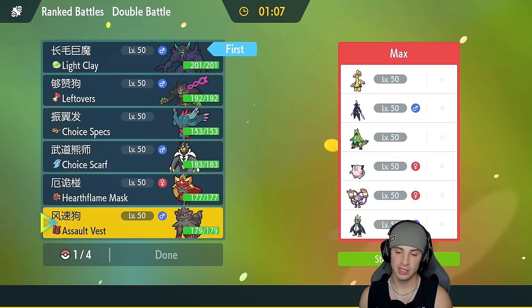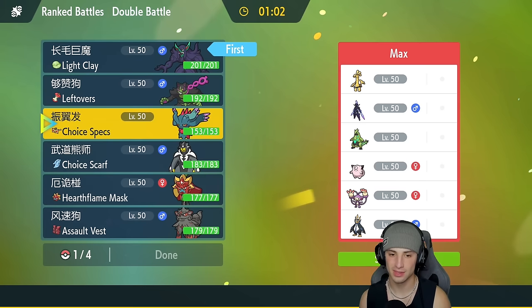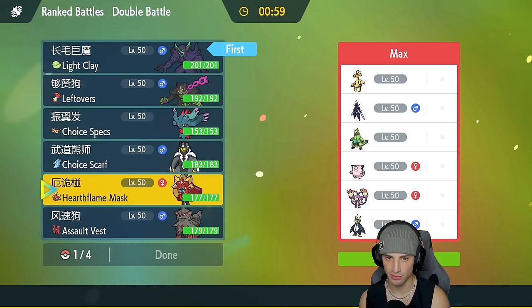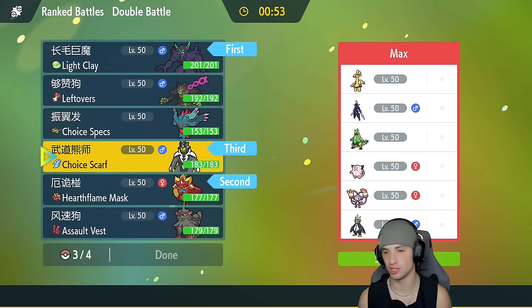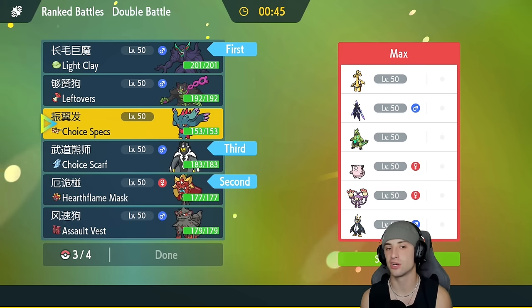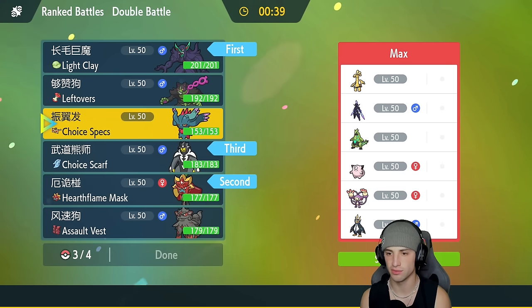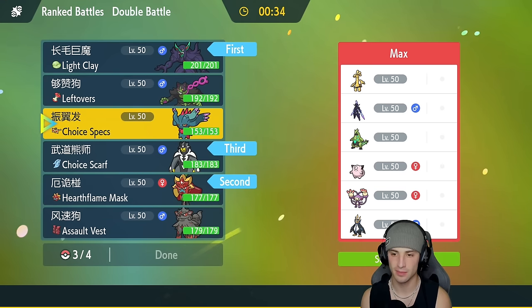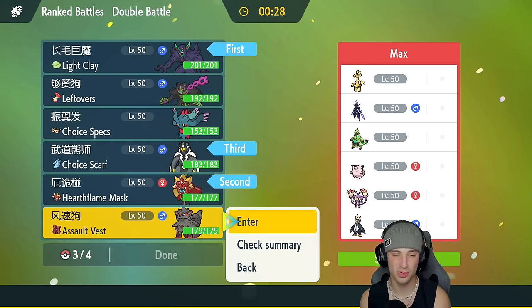I'm going to lead Grimmsnarl here — I really like this Pokemon as a lead. I was going to also lead Intimidate Arcanine, but they have Competitive Empoleon so I don't want to do that. I'll go Ogerpon and Grimmsnarl as leads instead. In the back I like Urshifu because of its speed and it being super effective on a few of their Pokemon. For the last slot, Flutter Mane with Shadow Ball could come up big, but I'm going to go Arcanine — it's got first turn priority and Flare Blitz which is super effective on Goldenglow.